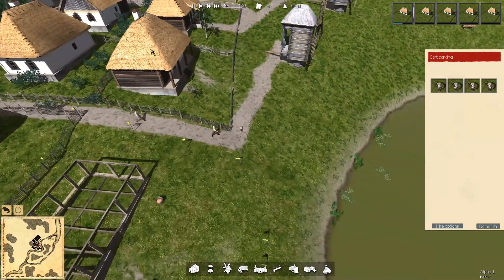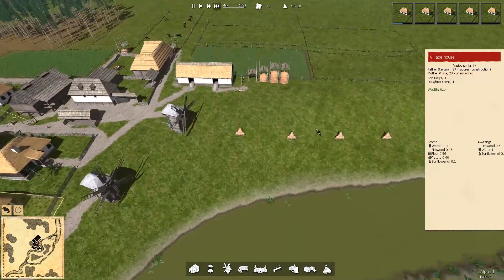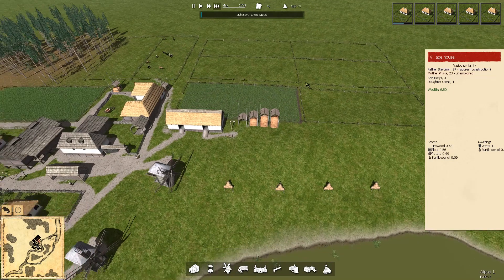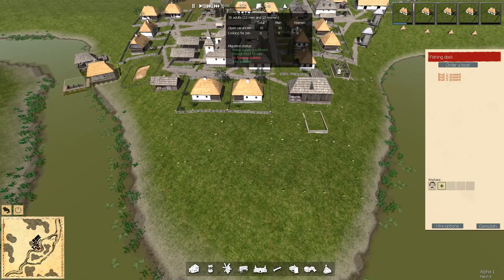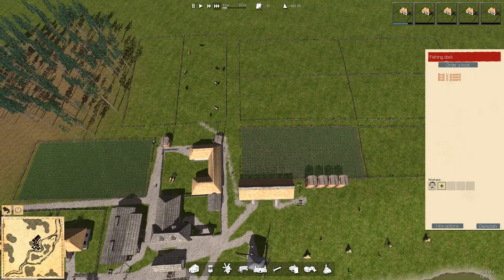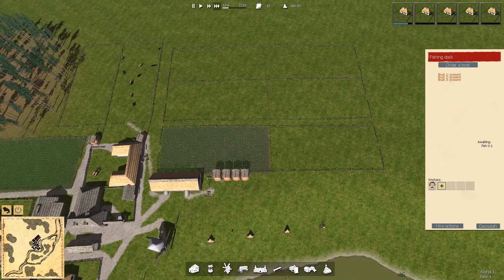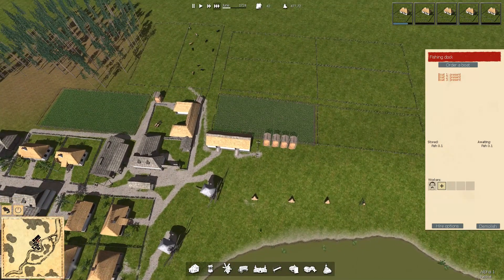We've got some people just arrived to live in this house — we're up to 42 people in the village. Sweet, we're continuing to grow. How's that food situation? Food's looking okay — we've got some flour, some potatoes, milk coming in now. We're down on fish though, I could do with a bit of fish. We've got 32 open vacancies and 31 of them are for men — we need a lot more people.